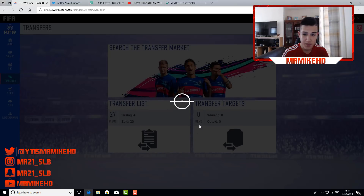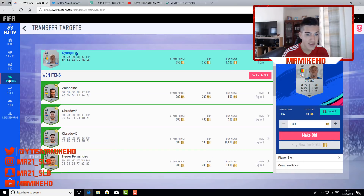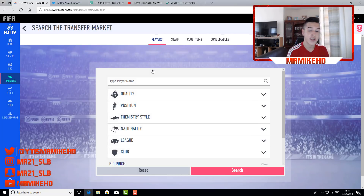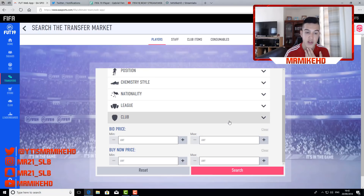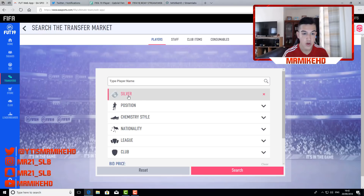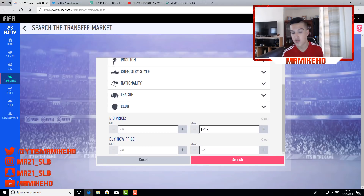I'm currently on 6.3k coins as you guys can see. I've got a few deals but let's get straight into the method. Follow me on my socials if you haven't already, that would be much appreciated. So first of all you put quality silver. Some people are saying sniper filters but in my opinion sniper filters — they're good but I don't think they're the best. I wouldn't recommend them on the web app because I find them pretty boring and frustrating. Let's get into this trading method which is bidding — quality silver. Max price depends on how many coins you've got; I've got 6,300 coins. Min price 750, or if you've got around 6,000 coins put min price 350. Min buy now put 1k, and max doesn't matter.